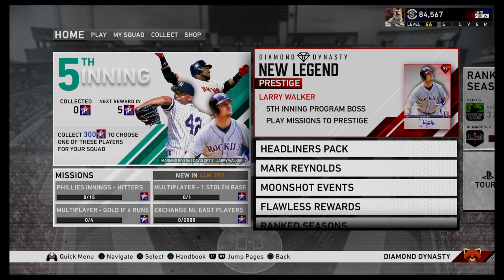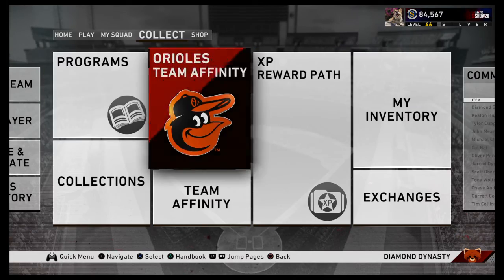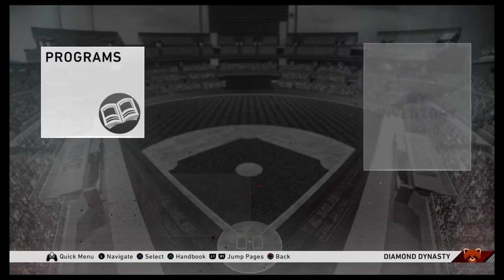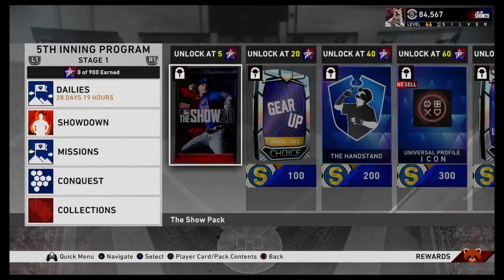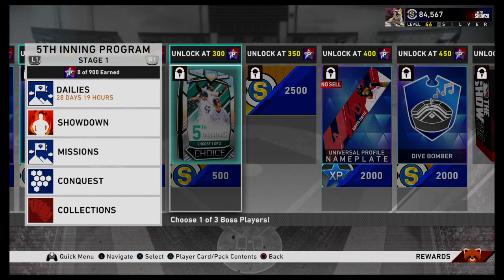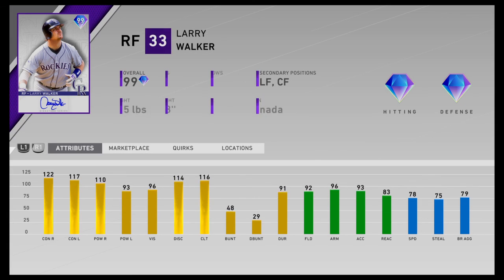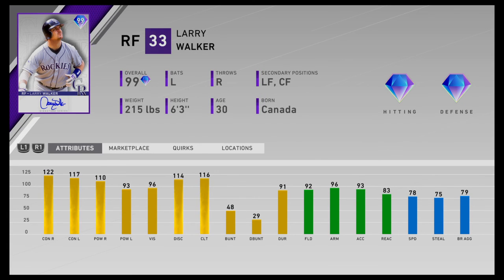You're still sticking around - wonderful. You want to go see this Mark Reynolds card? Oh my gosh, this We the People batskin - legendary. You wanted to look at Larry Walker with me. Such a good card.